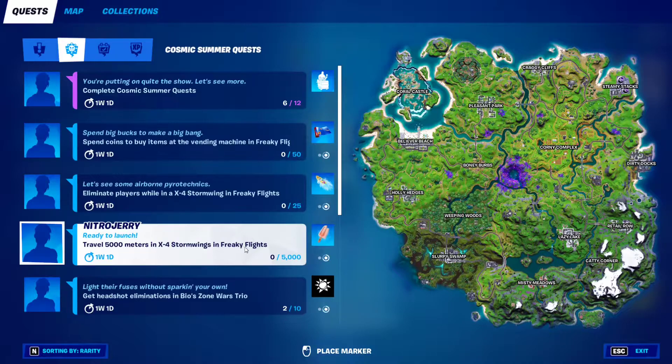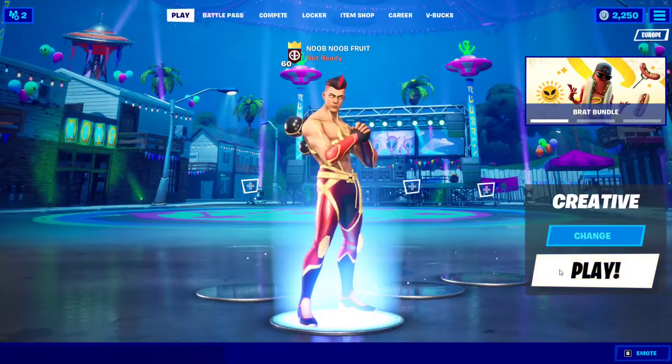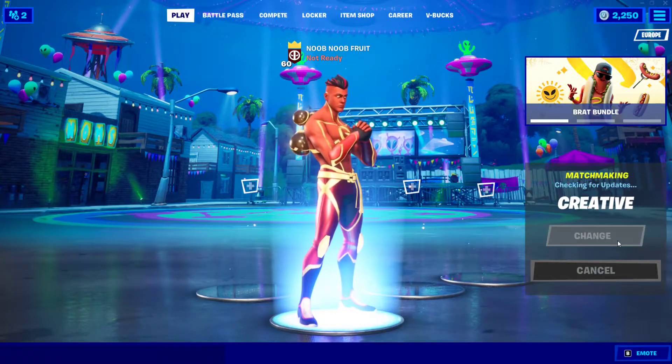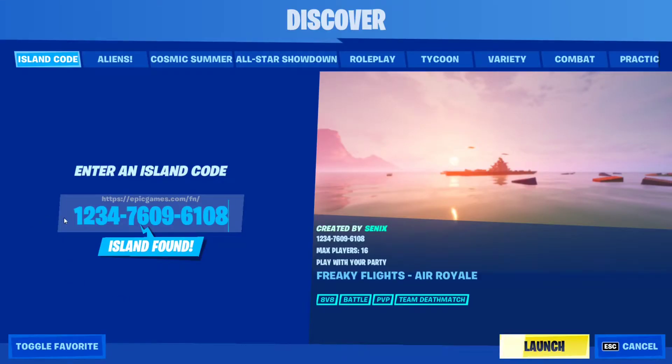To get into Freaky Flights, all you have to do is go to Creative Mode. Simply go to Creative, click Play, and there's a code you have to put in to get into the creative island. Click Go to Discover and the code is going to be this code right here.